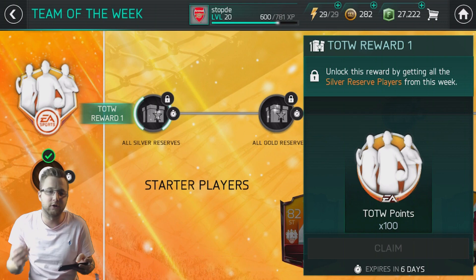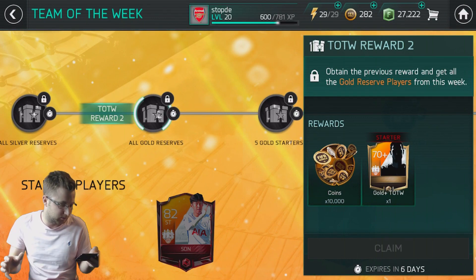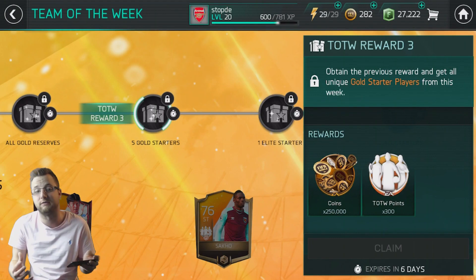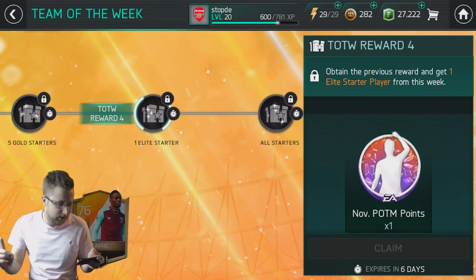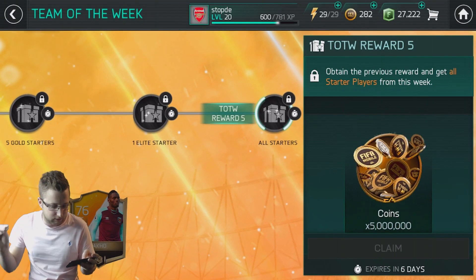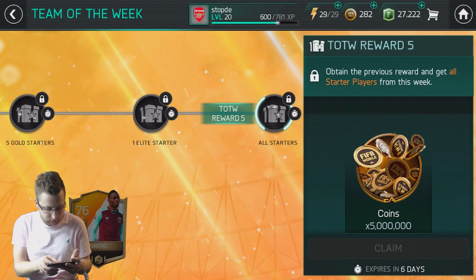Once you collect all the Silver Reserve players from the current week, you get 100 Team of the Week points, and it unlocks the next reward — a Gold Plus starter player and 10,000 coins for getting all the Gold Reserve players. After that, all the Gold Starter players give you 300 Team of the Week points and 250,000 coins. Then for the November Player of the Month points, you need one Elite starter player and must complete all previous levels. Finally, getting every starter player from the week earns you 5,000,000 coins.